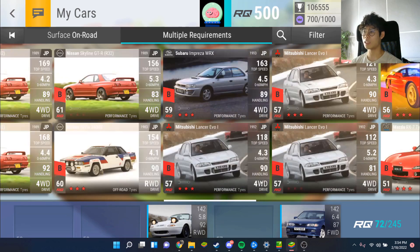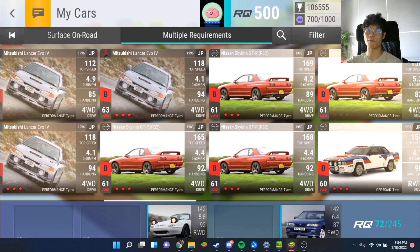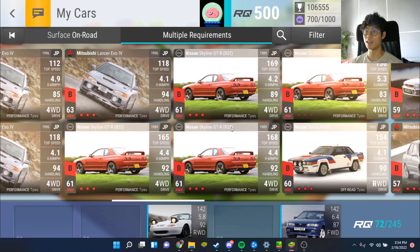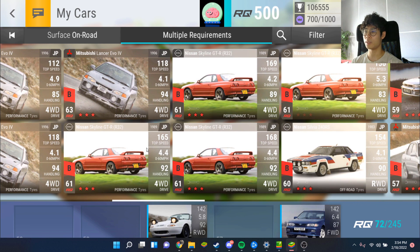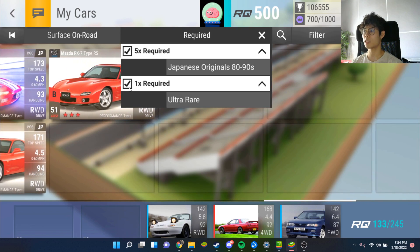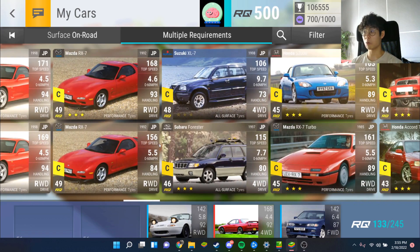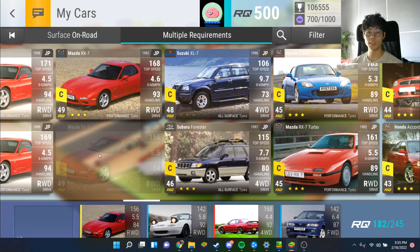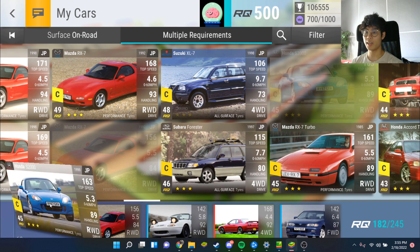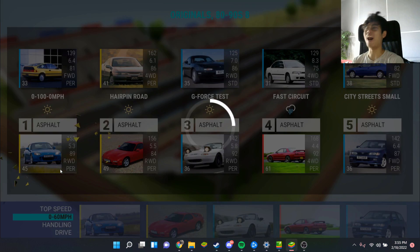The taskbar is seriously killing me - if anybody knows how to full screen this for real please let me know. I have the '969 version at 168 top speed, then RX7 and a Honda S2000. Let's get rid of the ultra rare filter. Looks like we can run more RX7s - I'll run the super rare, that should be fine, and the Honda S2000 for the first race. One, two, three, four, five!